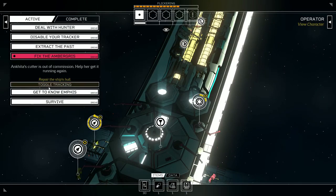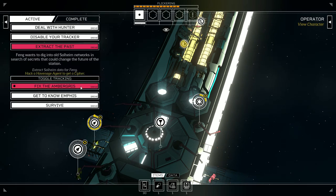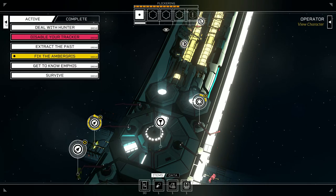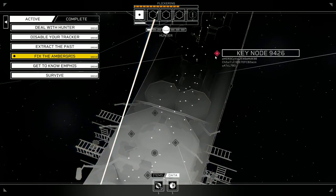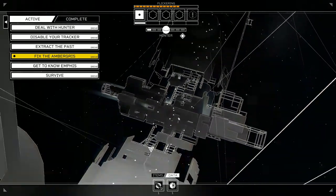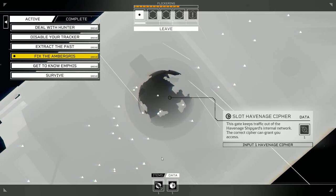We're close to fixing things — this one will be fixed next cycle. Fang wants to dig into old Solheim networks, so I need Solheim data. I need to help Fang in order to disable the tracker. I need Solheim data, so: key node, Haven Age. I don't have this data yet, back we go.